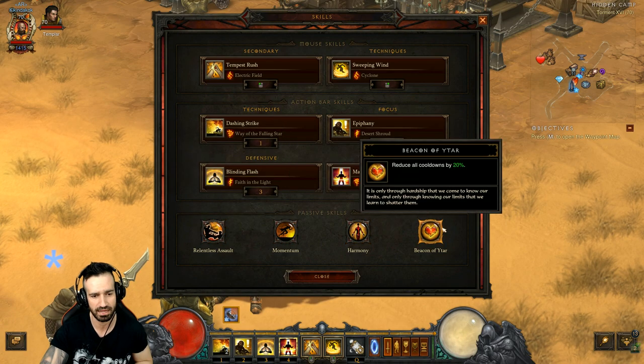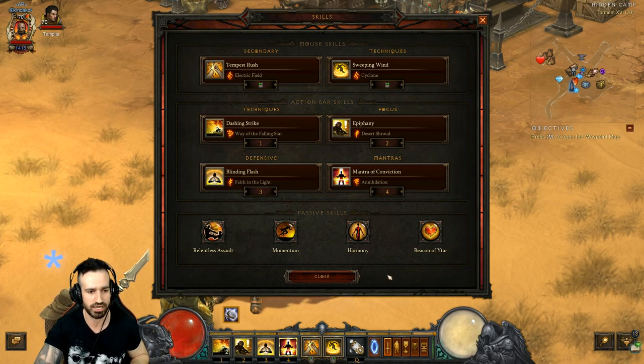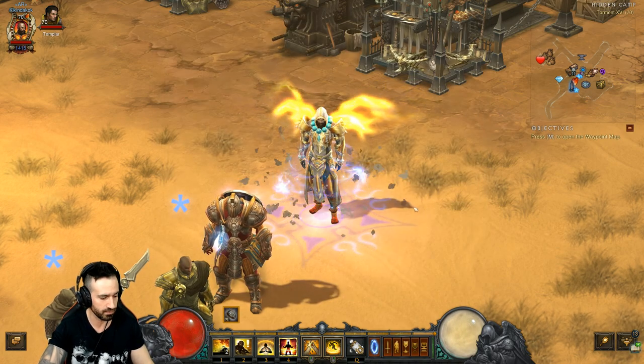The passives we're using are Relentless Assault, Momentum, Harmony, and Beacon of Virtue. Don't worry too much if I'm going through too quickly - I will have the actual build linked in the description below, so check that out. You can see the written version rather than just listening to me talk about it.